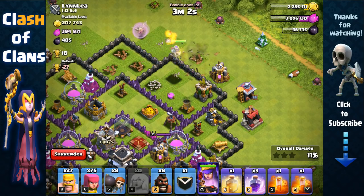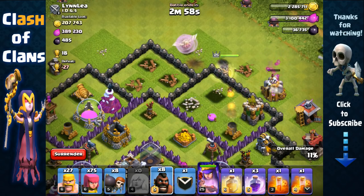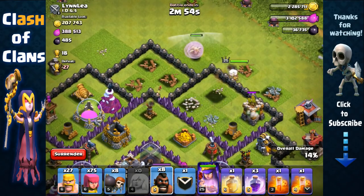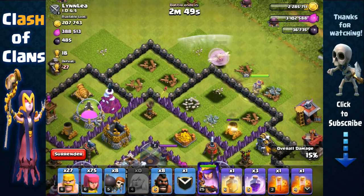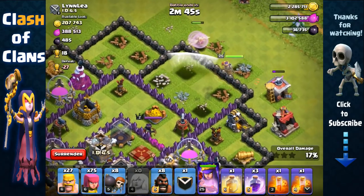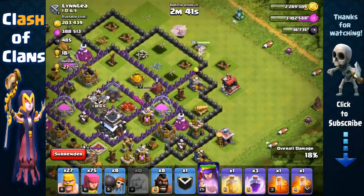That air defense is almost in range — I might send out hog riders. It is in range, but hopefully our queen can make her way — actually that air sweeper helped us out. It pulled our healers away from the range of that air defense, so that's great. We don't have to send out our hog riders and our queen can continue to walk around.